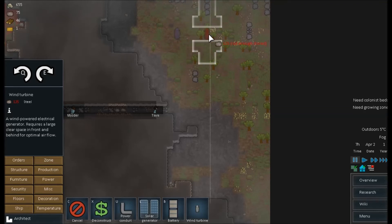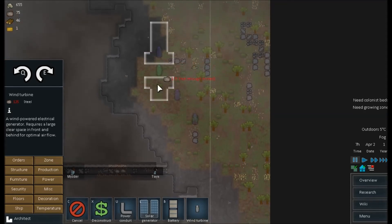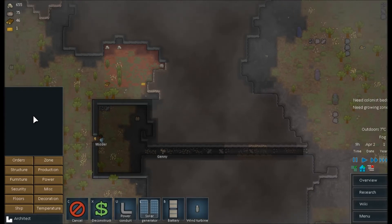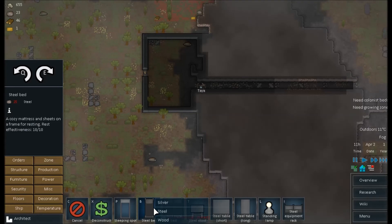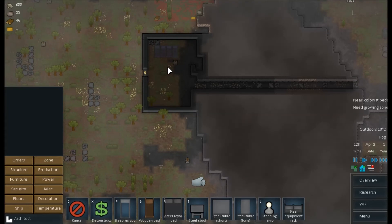We're just going to put a couple wind turbines up here. Once they're built, we'll start running power conduits into our little fortress. For your first day, you really want to focus on getting this indoor shelter set up and getting the bare necessities. I like to get electricity as soon as possible because it really is a necessity — you can live without it for a couple days, but it's going to inhibit food production and all sorts of things. So I like to get it up and running right off the bat.